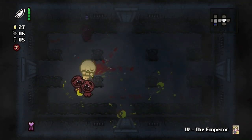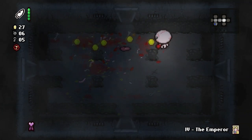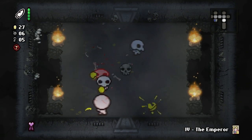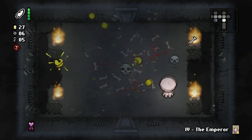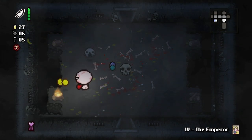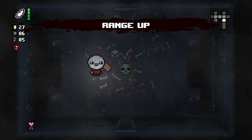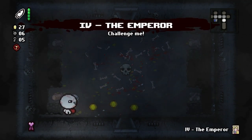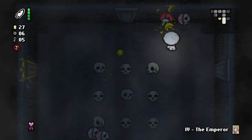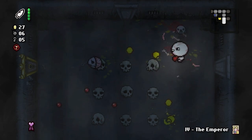These guys are kind of tough. They do a full heart of damage instead of half a heart, at least they did in the regular Isaac - I don't know if they do here, and we can't tell because we can't see our health. Did they just run into the fire? That was kind of derpy. These guys can also drop items. Range up - not bad! So we can shoot decently far now.